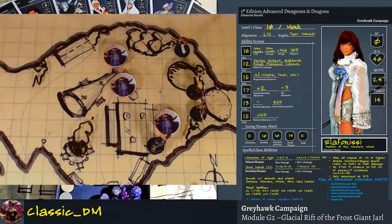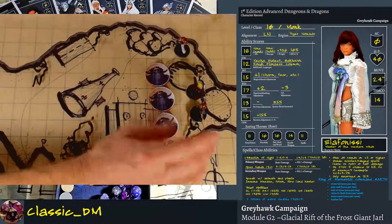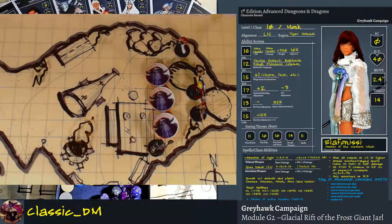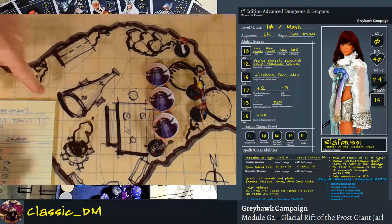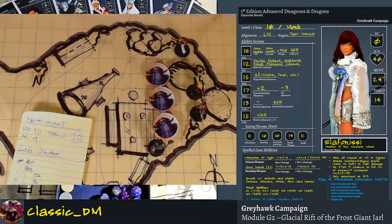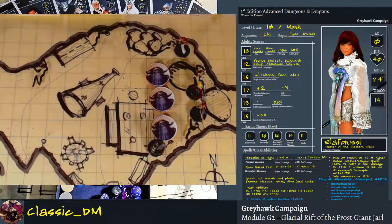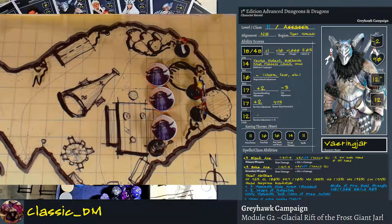Varenjar won initiative, everyone else used their initiative to move, and now we actually have combat. The first frost giant attacks Varenjar — these guys only need a 10 to hit AC 0, which means they need a 12 to hit Varenjar. The die roll is a 9 — he actually misses. So Varenjar is able to retaliate. I'll have him do that after we see what happens with these two. Mercedes and Zalrus are five-foot diameter characters side by side holding the line, so this frost giant can't get to the one behind them.